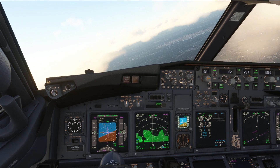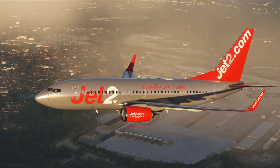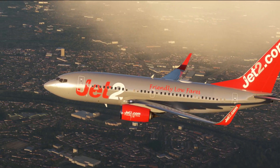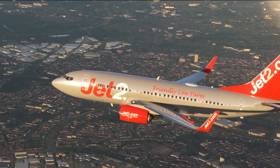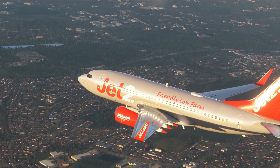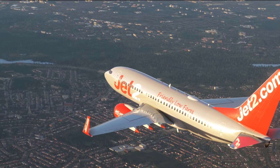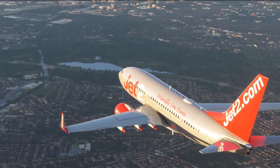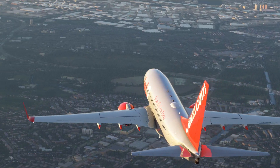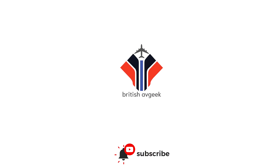There we have it — a nice and easy tutorial to show you how to do a go-around in the PMDG 737-700 in Microsoft Flight Simulator. I hope you found it useful and enjoyable to watch. Don't forget to hit the like and subscribe buttons and share your thoughts in the comments below. Thanks for watching — I hope to see you in a live stream very soon. Take care, bye-bye.